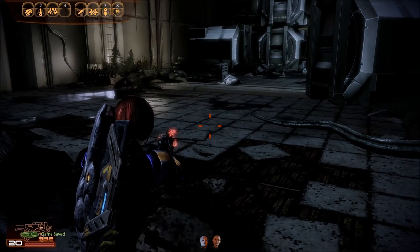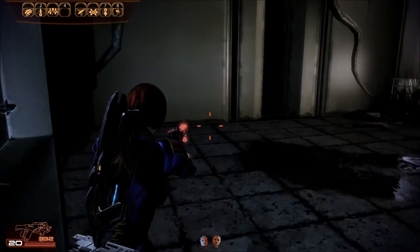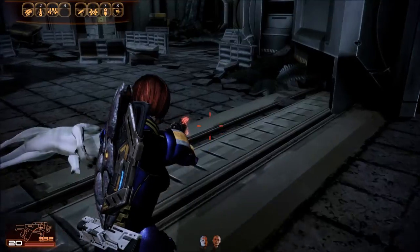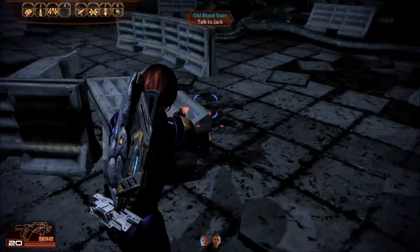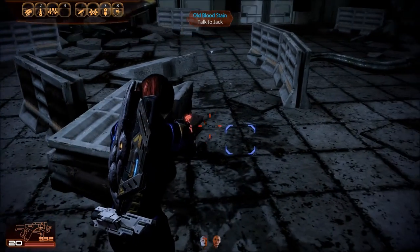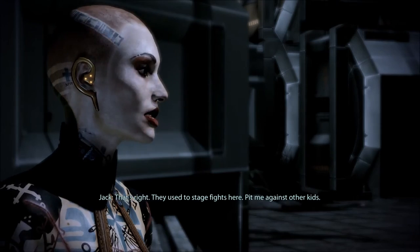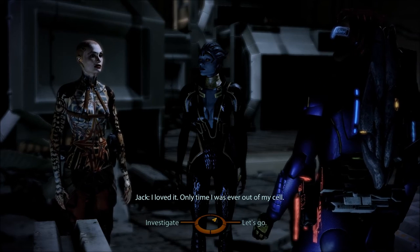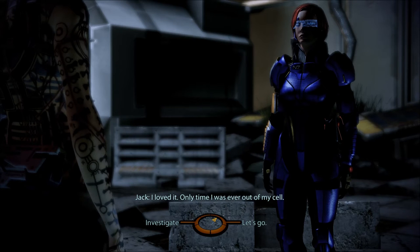We can save again. Old bloodstain — Jack's been here. This looks like an arena. That's right — they used to stage fights here, pit her against other kids. She loved it; it was the only time she was ever out of her cell. I'm pretty smart to figure out it's an arena — it just looks like a bunch of junk.